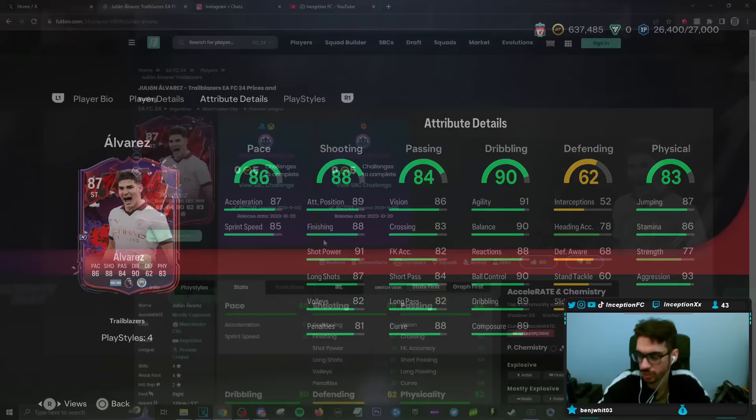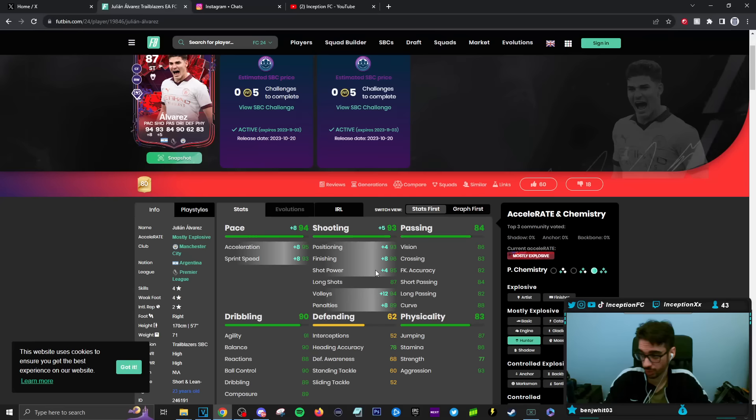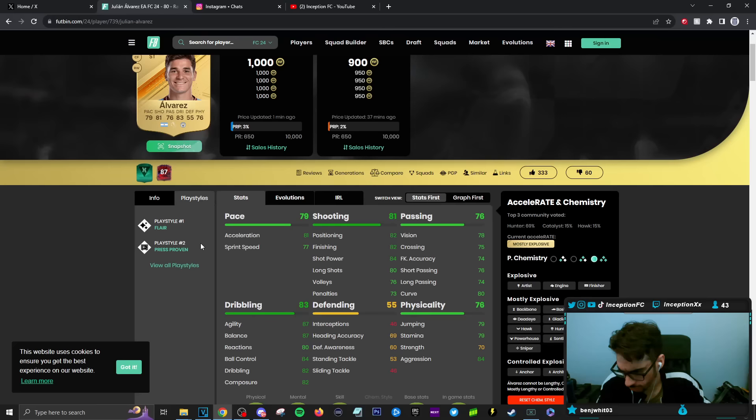Let me go ahead and show you guys the card. So on a Hunter, he's still mostly explosive — 95 acceleration, 93 sprint speed. Mid-90s for shooting stats, passing in the 80s area. This is where I'm telling you guys you can actually use this card in the side position. Those playstyles might be best utilized in those areas. Dribbling is in a pretty decent area. Players like this — 5'7", short and lean — it should be good enough. This card even has defensive stats. Like, that's the definition of a right attacking mid right there.